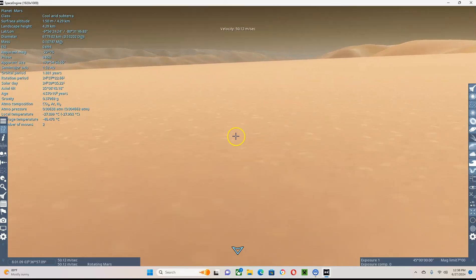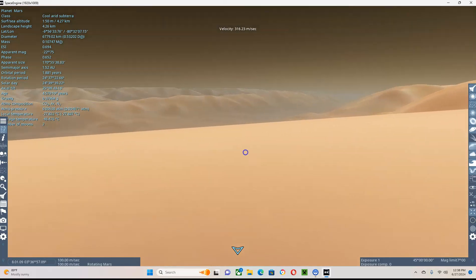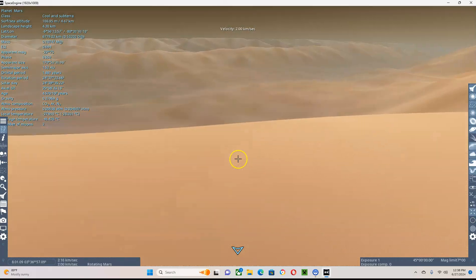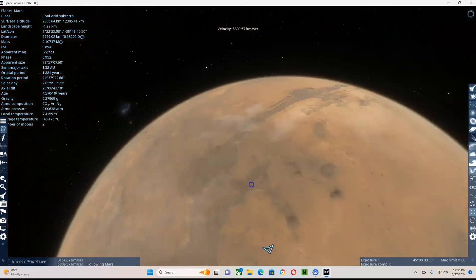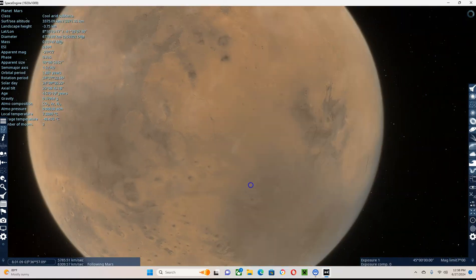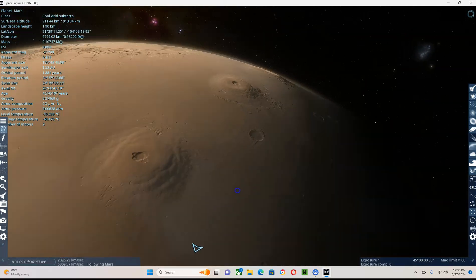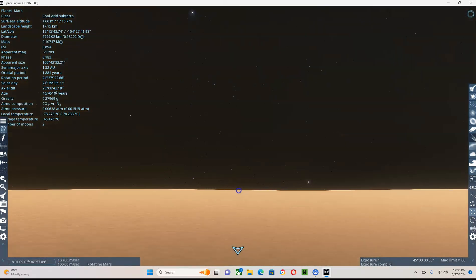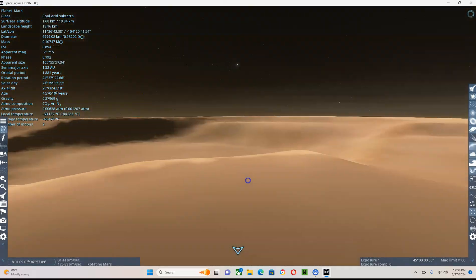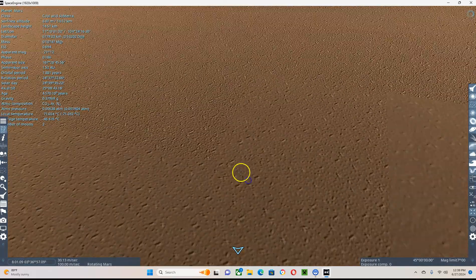Let's wait for Mars' surface to load a bit. Look at this — that is such a view. Now I'm looking for Olympus Mons, which is the tallest volcano in the solar system. It's almost three times the height of Mount Everest. Let's go right in the middle of the caldera — it's a crazy sight.